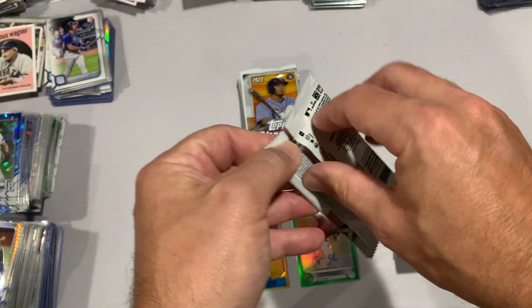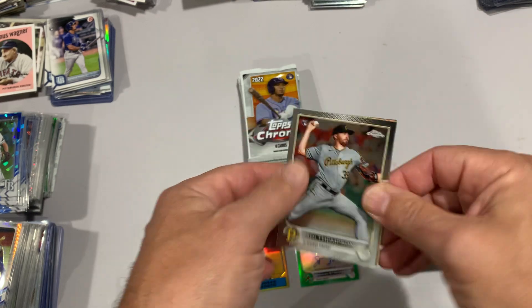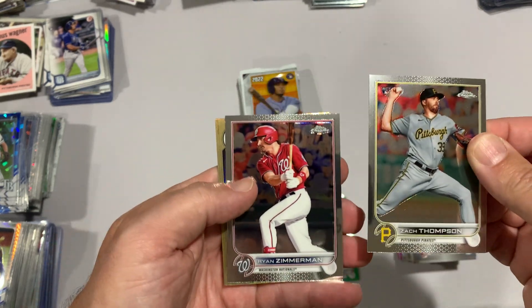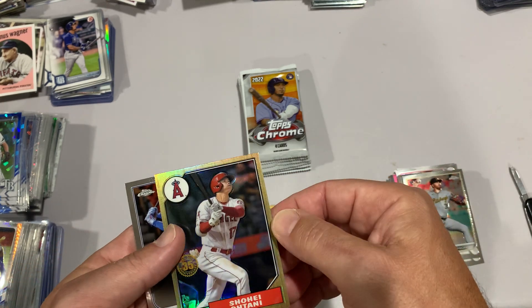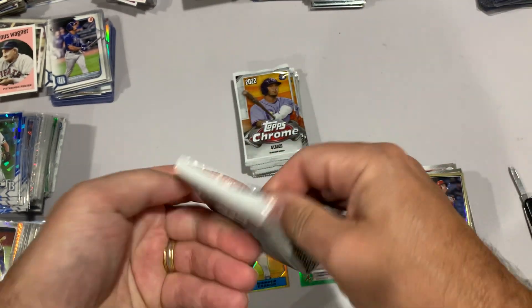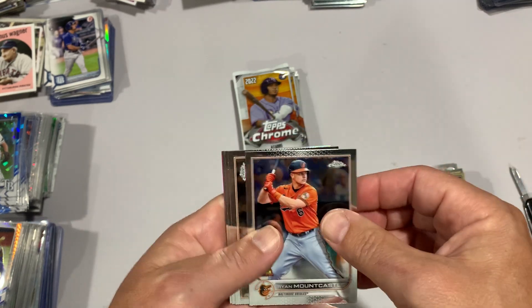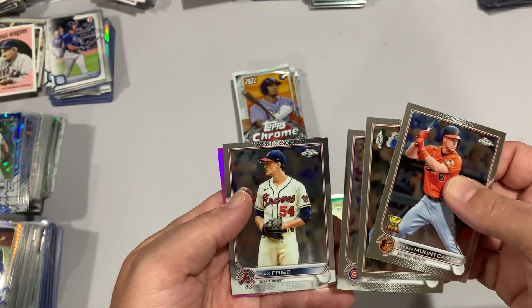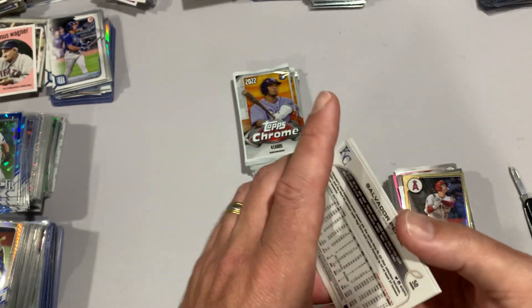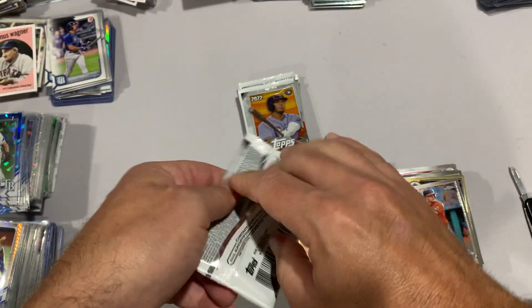Getting into the last blaster. This one feels thin so probably no pink in this one. Still hoping for one or two more Wanders - I've seen boxes with multiple Wanders and O'Neil Cruz. Zach Thompson, Zimmerman, another Shohei - that's my second one - and a George Springer. Don't know when those silver packs are coming out. There's a fifth card: Mountcastle, deGrom, Max Fried. The pink is going to be Salvador Perez - again those are not numbered, still cool cards.